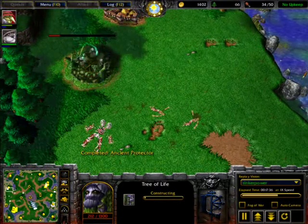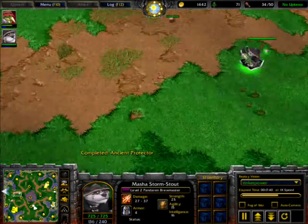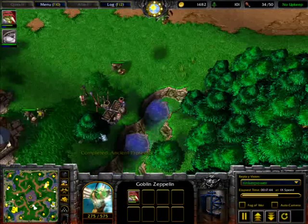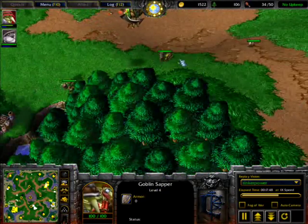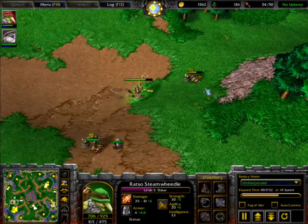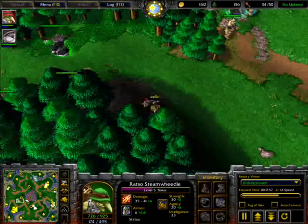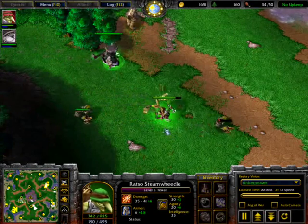The Tree of Life is being mailed over here — he's going to expand over here. A very unpredictable map — Twisted Meadows. Amsorius made two Goblin Sappers and, flying over, he finds out that Thinker is making those goblins and going to blast off all these buildings.